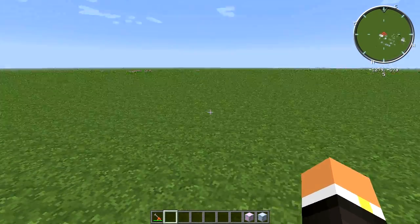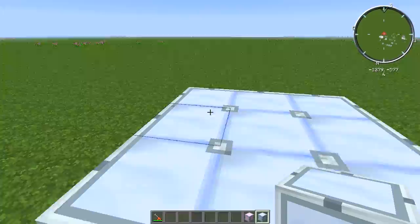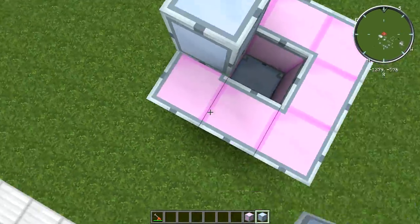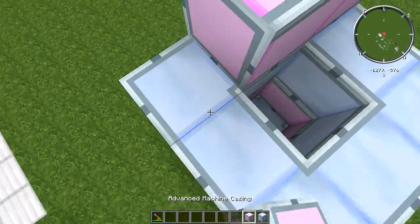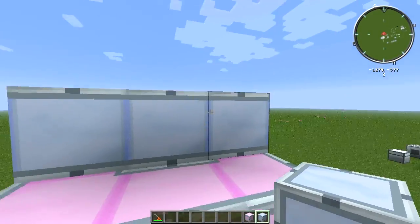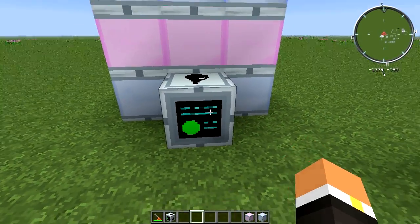To build the distillation tower yourself, you start with nine standard machine casings on the bottom, then a layer of eight advanced machine casings, then eight standard machine casings, then another eight advanced machine casings, and finally nine more standard machine casings on top. As you can see, it's pretty tall so you'll want to make sure you have some room for it.